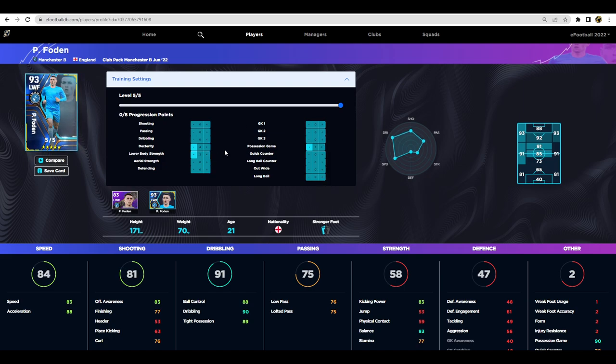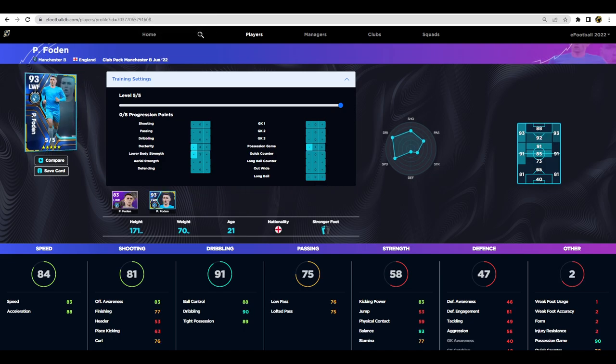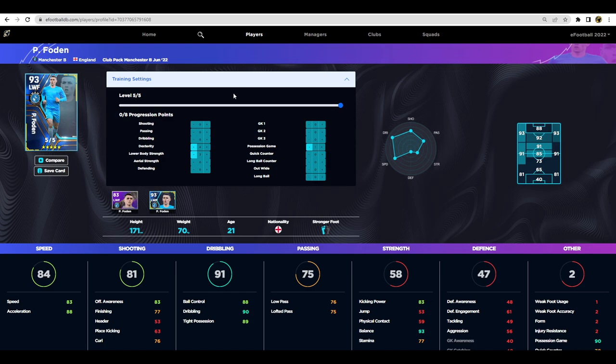I'd aim for 88 acceleration and I'd be fairly happy with that. You don't need a winger with great finishing even though he's got 77. Comparing him to the legend Neymar card — Neymar starts at 92 — when you bring Neymar's pace in line, the stats are very similar. Foden has 86/87 pace versus Neymar's 83/88, and dribbling 89/91/89 for Foden versus 88/90/89 for Neymar. Foden is a very worthy competitor to Neymar.